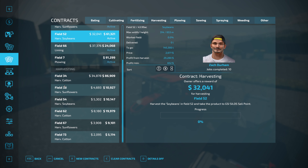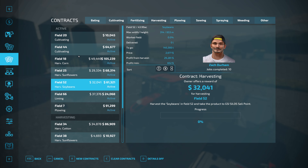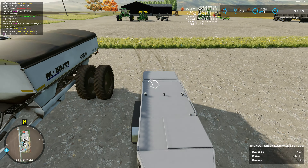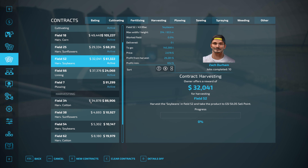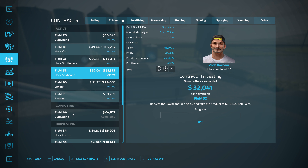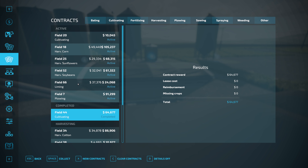Speaking of contracts — there was a nice sowing contract for barley earlier in the episode and I should have taken it. I was looking at it thinking I'd grab it once I started recording, but as usual it's gone. I don't know what's up with the contracts — they still seem a little messed up, appearing and disappearing.